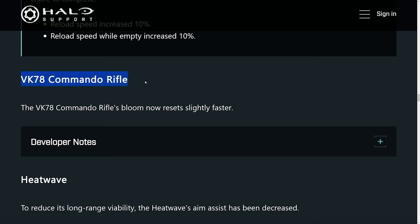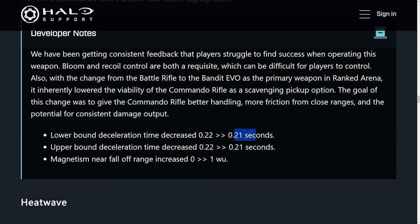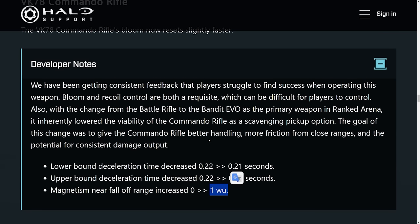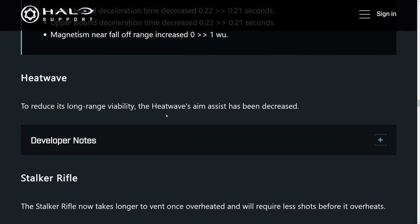The Commander Rifle is getting a buff so that its bloom now resets slightly faster — about 0.01 seconds faster, which is a very small buff and might be negligible. The Magnetism drop-off has now been added at 1 when it comes to the Commando, because they mentioned it was kind of slippery at close range. So you have a little bit better magnetism with that, which is very important.